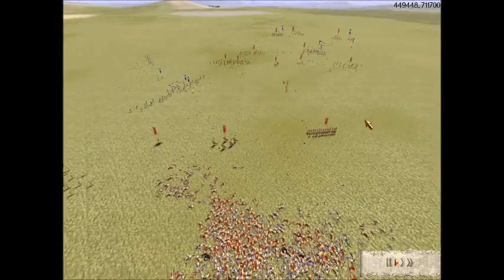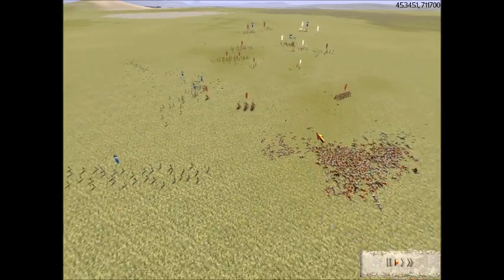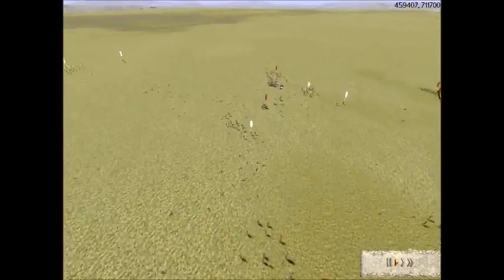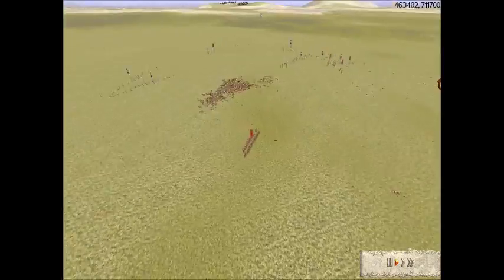When you've got Urbans against all Cav, you want to engage your Urbans first and then your Cav next — always Urbans first. Because the Cav is fast enough to manoeuvre into position where it's needed, whereas infantry is too slow.